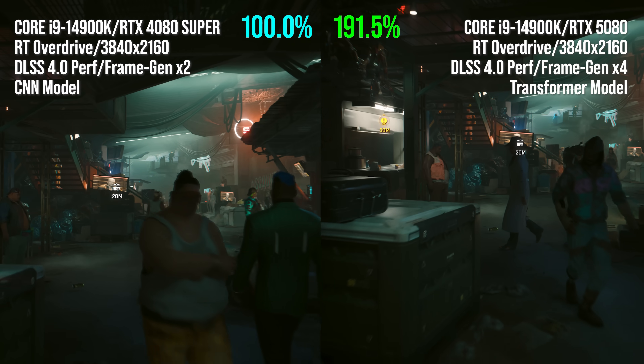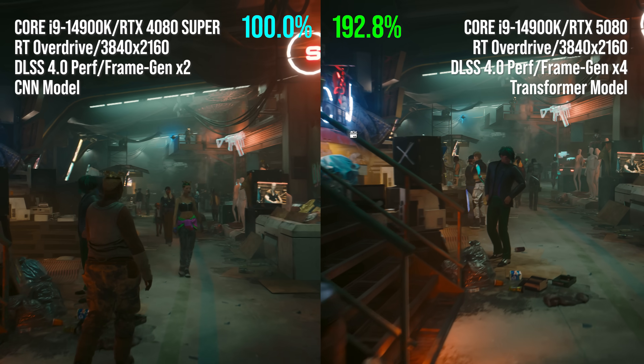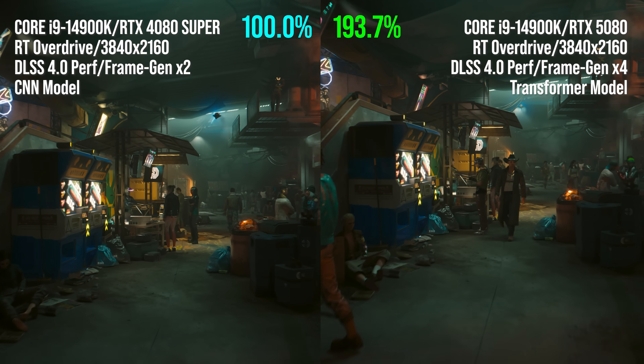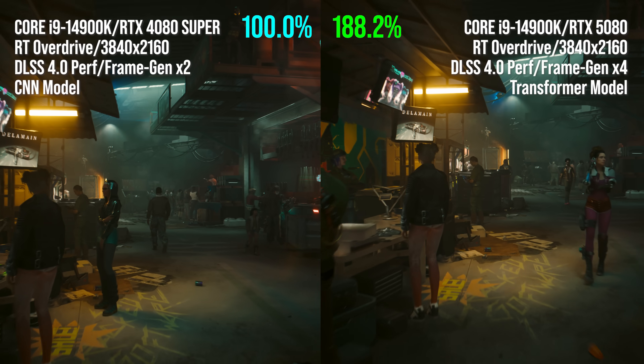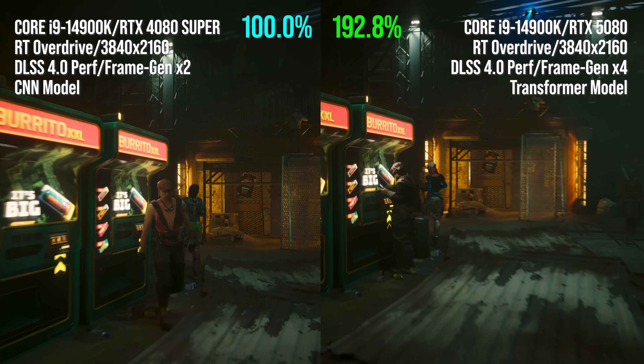Now let's switch over to the same test run, but this time the new 5080 with full multi-frame generation on the DLSS Performance Transformer model goes up against the 4080 Super running with the older DLSS Convolutional Neural Network model and the existing 2x frame gen. In this example, frame rate is almost doubled — there's a 91% increase.